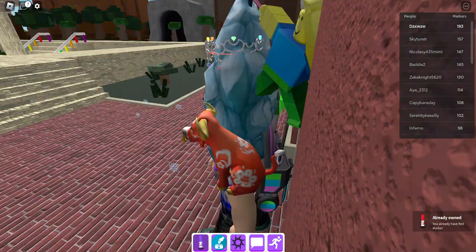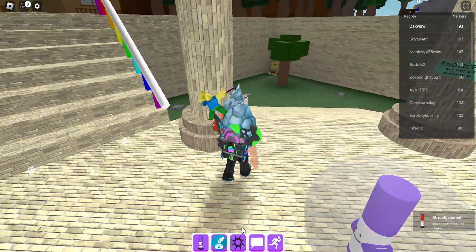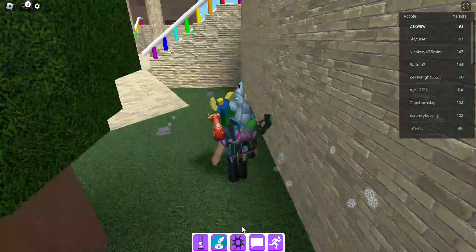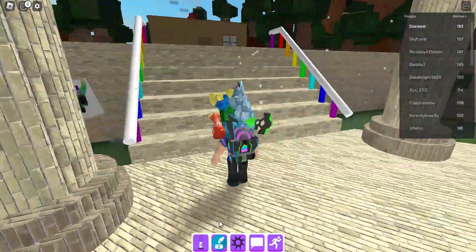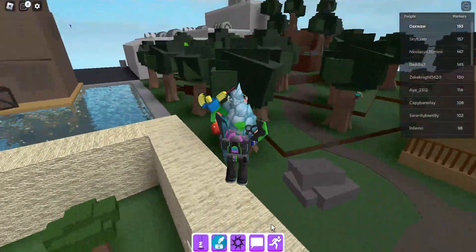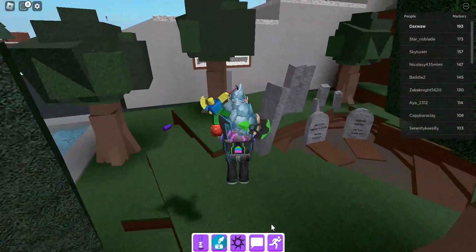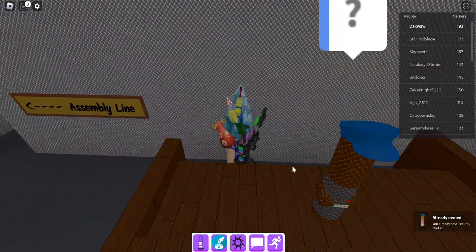Next marker is the security guard marker. You want to go to the factory for this one. Go through here and the first thing you see is the security guard marker right there.